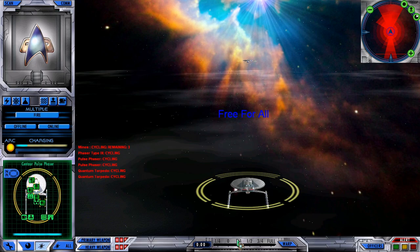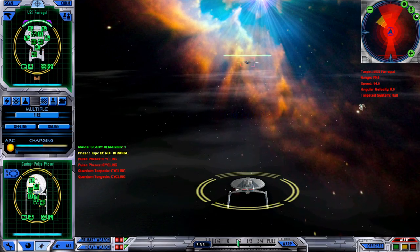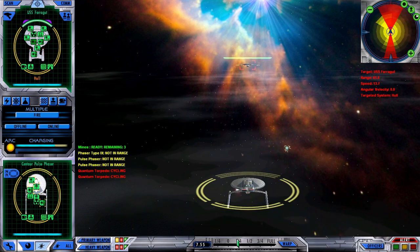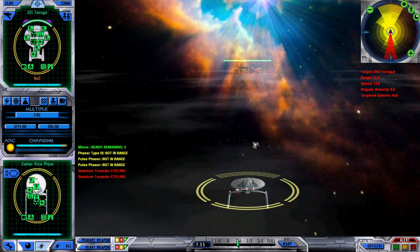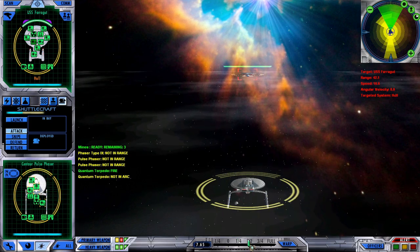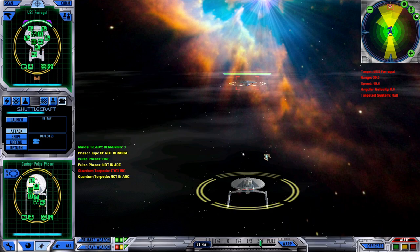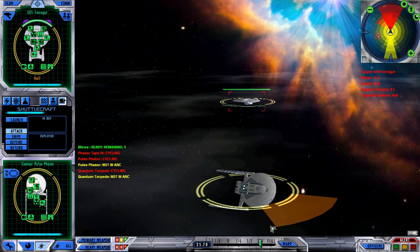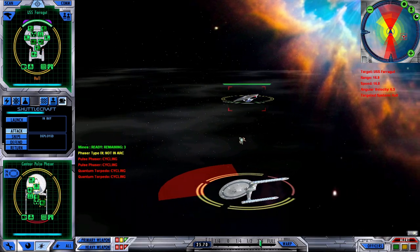Alright, same again. Shields up, let's move towards her at a creep and target. Waiting for these weapons to charge. USS Farragut — I think there was a Nebula class called that which was destroyed in DS9, but I'm not sure. Write in the comments and let me know. Let's get that shuttle out — it was quite useful last time. A little bit scared of this engagement. Quantum torpedo away, good initial strike. That Galaxy class captain is thinking: what is going on here? This rebel Centaur has quantum torpedoes. We took a little bit of shield damage — nothing significant. We're starting to wear down the Galaxy class a little bit, but her front shields are just laughing at us.